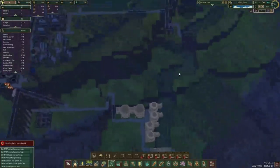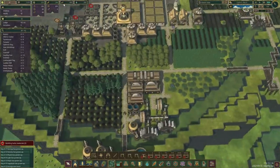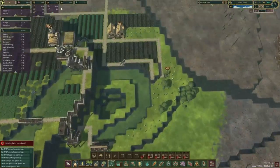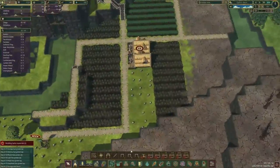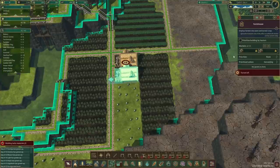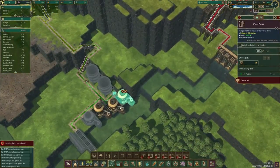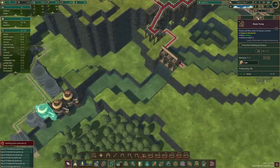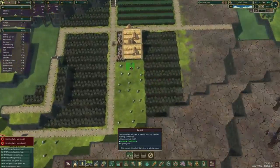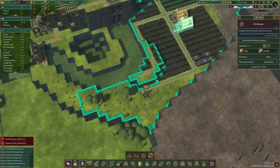We can chop down this forest here as well. Log production looks good. Food is going low fast. These are almost done — let's pause them, open up the new fields, and start planting more crops. How far can you guys go? Let's see.